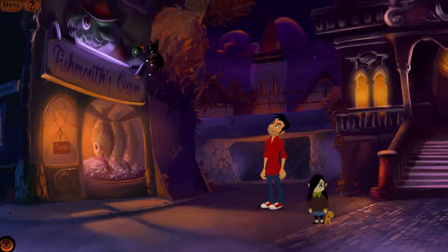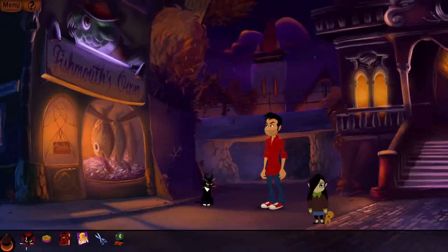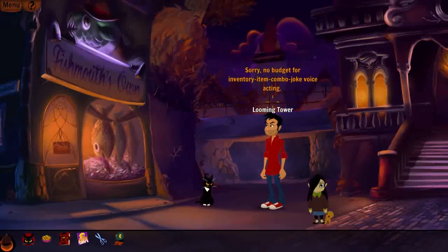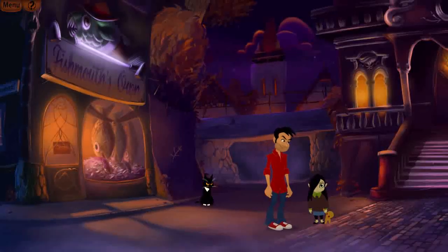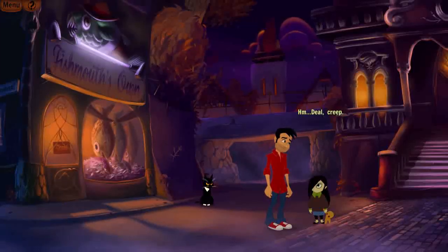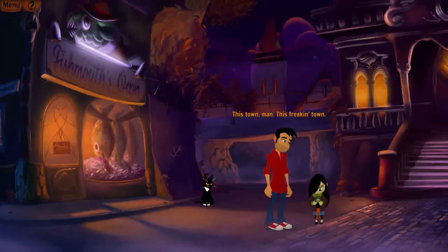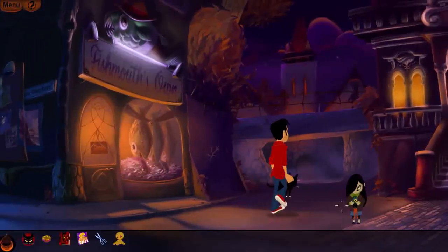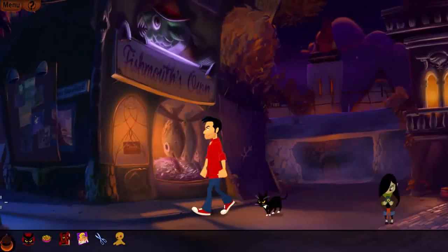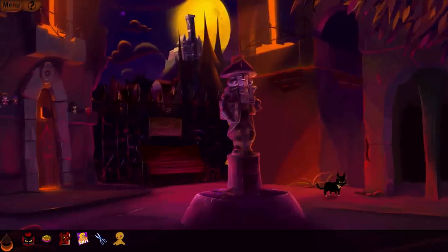Kid A jumps up and gets me the fish. Hooray! Thank you, Kid A. I give Priscilla her fishy back and take the doll. 'Deal, creep.' This town, man. This freaking town. That's her happy at least. Right, let's go back in and see the Voodoo Gentleman.